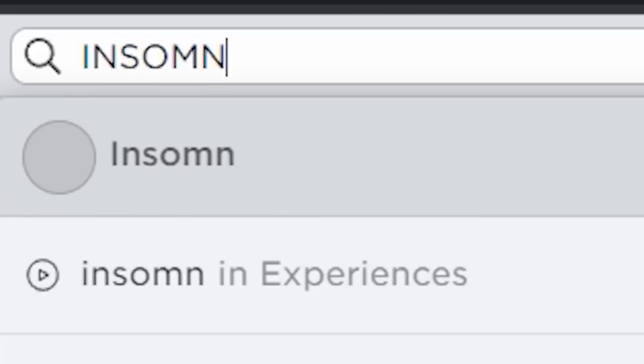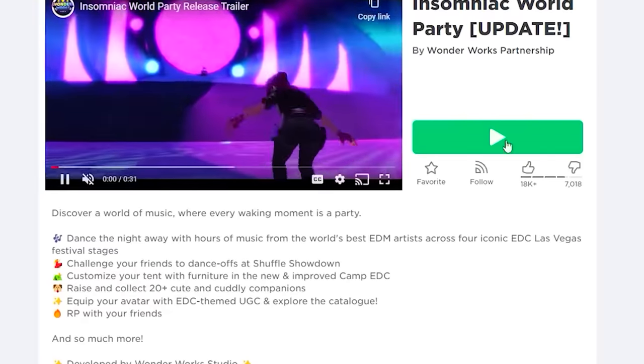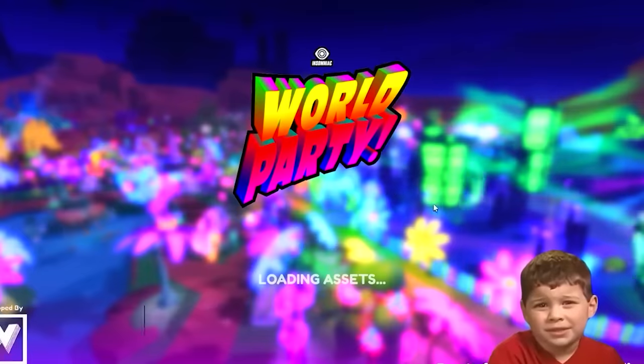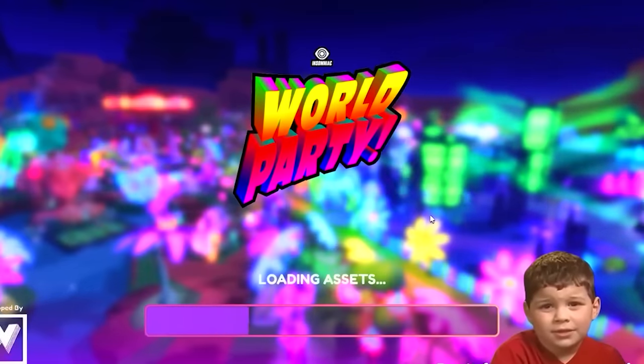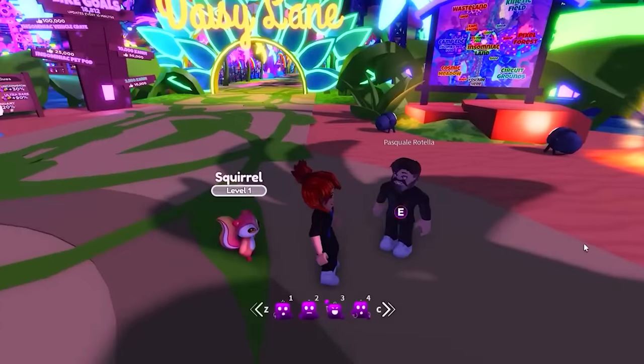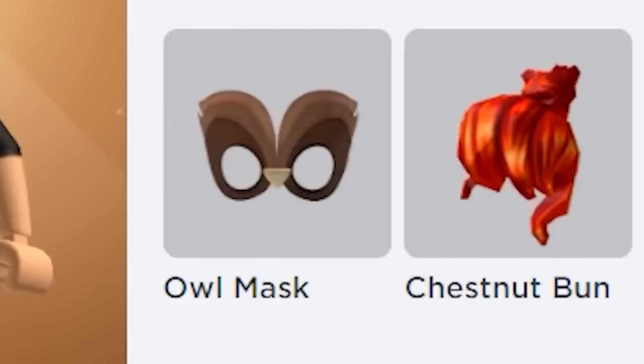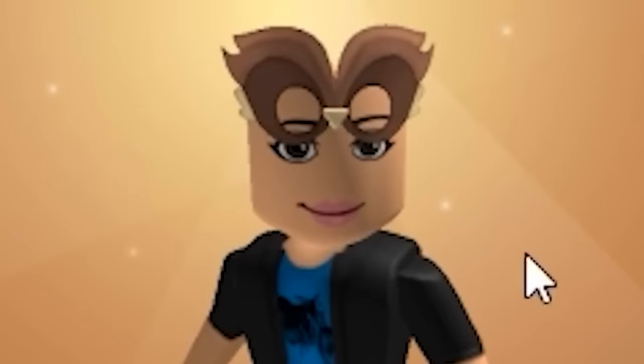Next, search this game. There is also a free item you can get really quickly from this game, so let's get it before it's gone. All you have to do is walk up and talk to this guy right here. He is super friendly and he gives us a free item. Very cool guy right here, that's for sure.